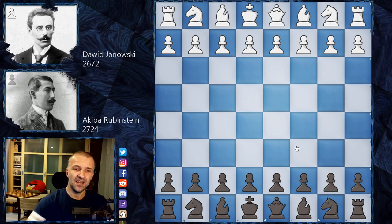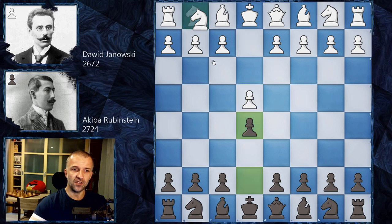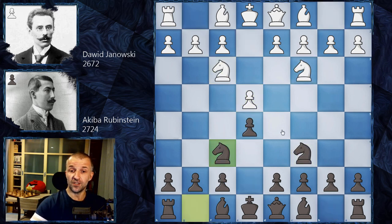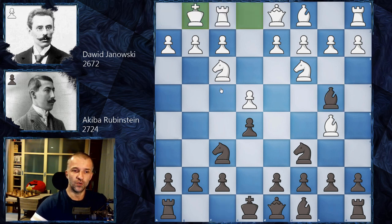His opponent is of course Akiba Rubinstein — number five in the world, rated 2724, 24 years old, playing black. Yanowski opens with e4, we have e5, Nf3, Nc6, Nc3, and now Nf6 — the Four Knights Game. We have Bb5 — the Spanish variation. Here Rubinstein could go for Nd4, which is called the Rubinstein Variation, but in 1907 he hadn't invented that yet, so he played the very standard Bb4.